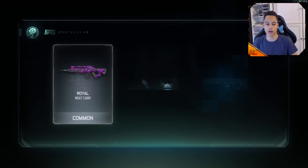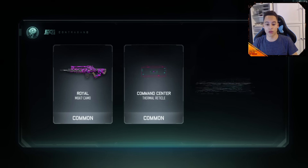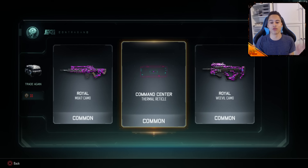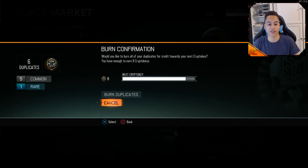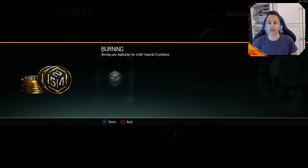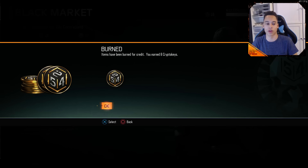Royal again. We've got a themed Reticle and two Royals. So right now it shows the new things you can get — you can get Reticles from Supply Drops and the Royal Camo. I've basically got it on all of my good guns. We have six duplicates we can burn, then I can actually open one more Supply Drop.